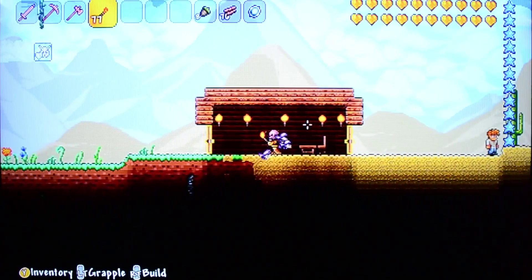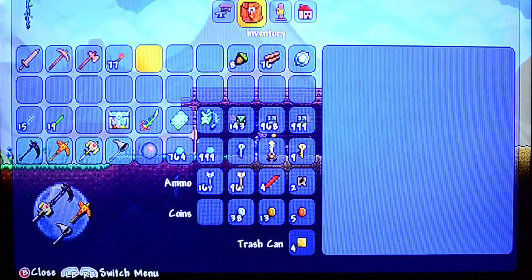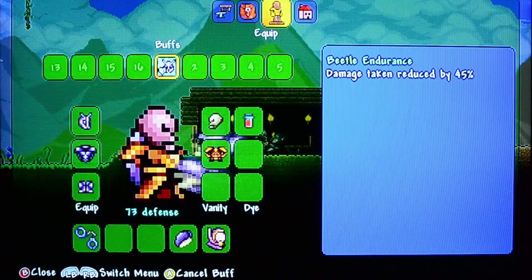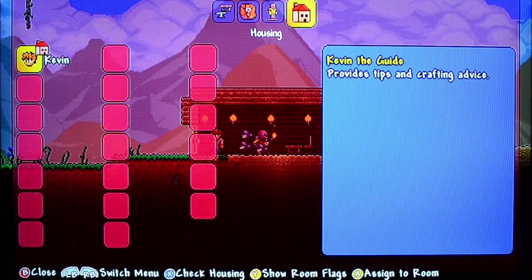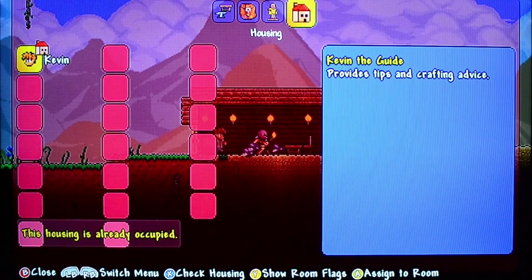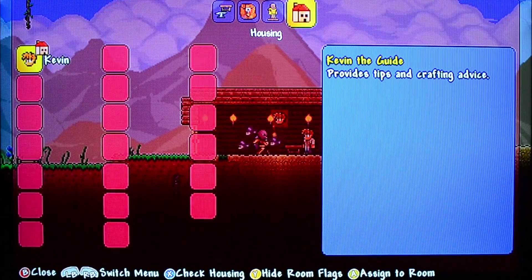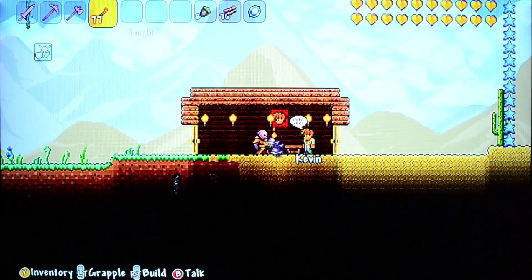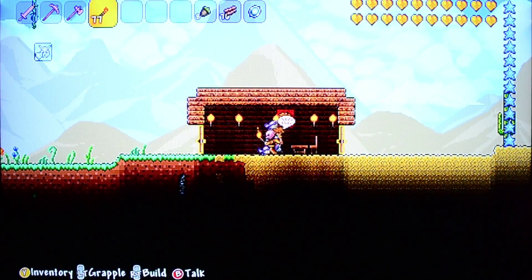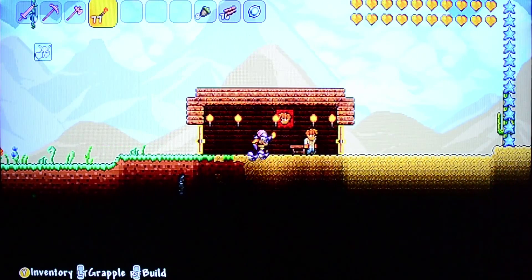You need enough light for the house to be valid. To check if your house is valid, go to the menu, from your inventory go right to the house tab, and hit X. It will say either 'this house is valid' or 'this house is already occupied.' If you want to know who's in the room, hit Y, exit the menu, and you'll see the person's face on the background. This one is apparently already valid.